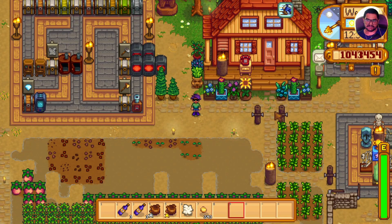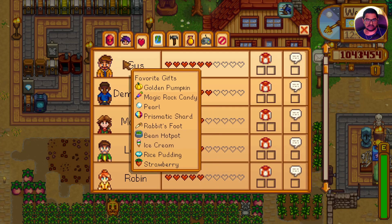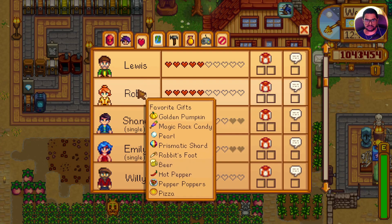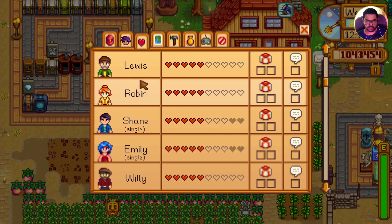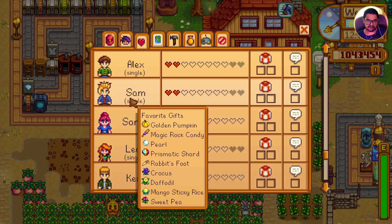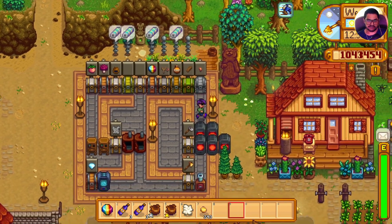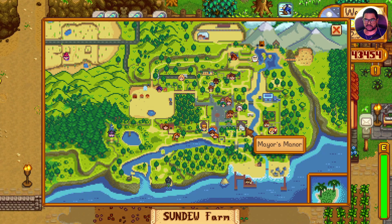The next mod is Gift Taste Helper. Hit Escape, go to the Social tab, and browse for the NPC you want to give gifts to. For example, today is Sam's birthday, so let's see what Sam likes. Sam likes golden pumpkin, magic rock candy, pearl, prismatic shard, rabbit's foot, crocus, daffodil, mango sticky rice, and sweet tea.